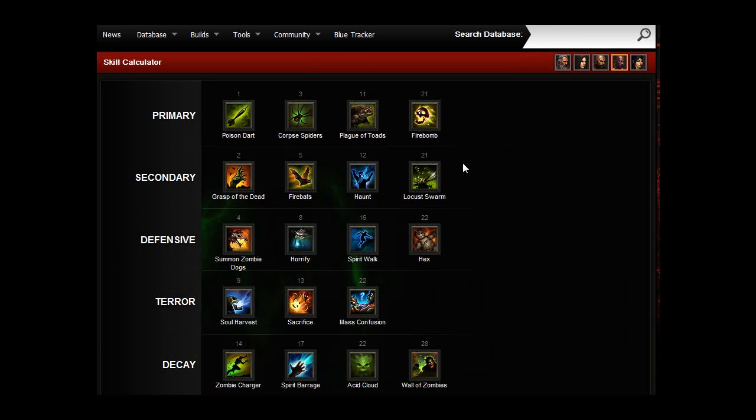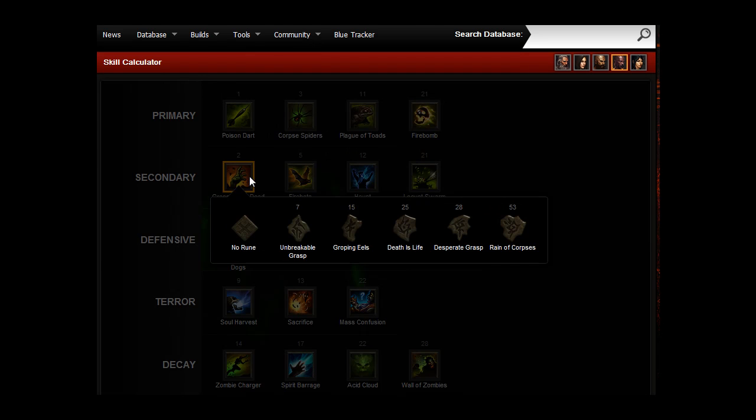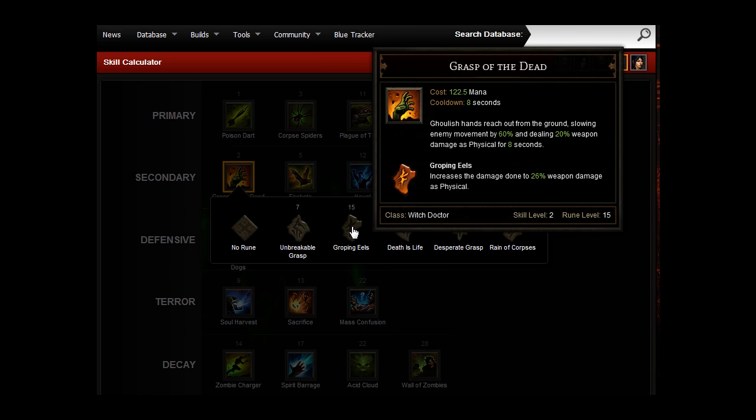For your secondary skill, you want to go for Grasp of the Dead. Ghoulish hands reach out from the ground, slowing enemy movement by 60% and dealing 20% weapon damage as physical for 8 seconds. One of the main things I've found in Inferno with most of the classes, even Barbarian, even the melee classes, is you need to be able to slow down the onslaught because you get overwhelmed so quickly. So we have that as the secondary, and then you want to go for Groping Eels, which increases the damage done to 26% weapon damage as physical.